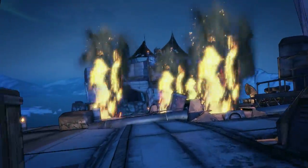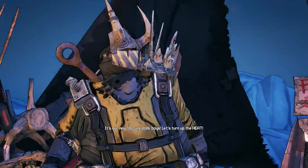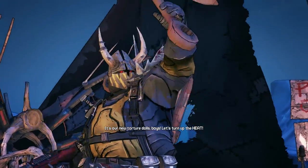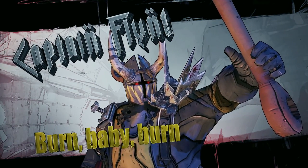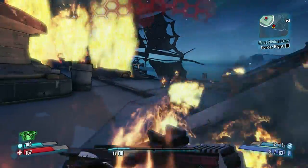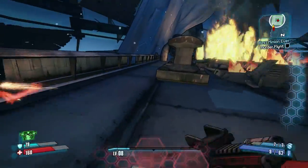The last boss we're gonna look at today is Captain Flint. I recommend getting a sniper rifle at the beginning so you don't have to worry about him lobbing explosives and grenades — you can just take out all of his enemies with a sniper rifle. Then he'll jump down and after that you'll need to get a little bit closer. When Captain Flint jumps down he can actually be pretty difficult, so you want to avoid the fire at all costs — he's gonna cause lots of fire.